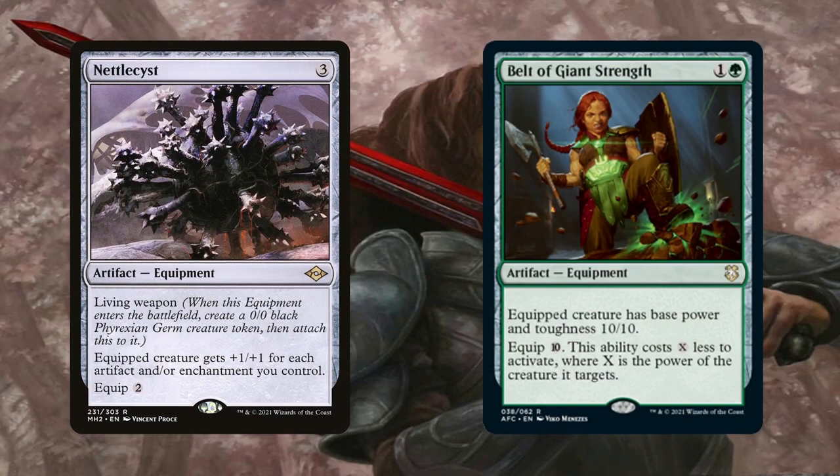Nettlecyst and Belt of Giant Strength are some more ways of making Galea ridiculously large. Nettlecyst is just stupid good here — it equips onto Galea for free, but even if you don't have Galea but have a ton of equipment and other artifacts and enchantments, it's going to be a huge Phyrexian Germ all on its own for just 3 mana. Belt of Giant Strength technically only pumps Galea +6/+6 because she's a 4/4 by default, but +6/+6 for just 2 mana is no joke. Galea even overrides the high equip cost, which is crazy. The only downside is never being able to free-cast it due to the green mana needed, but it's still a good include.